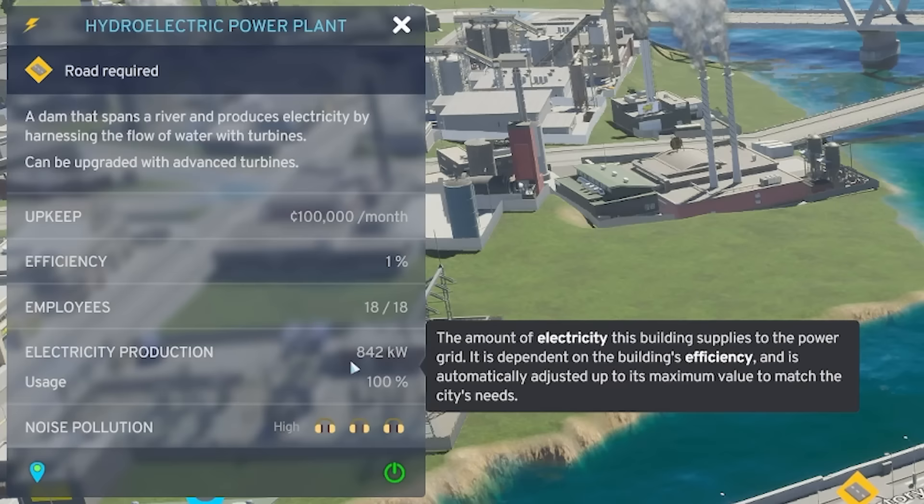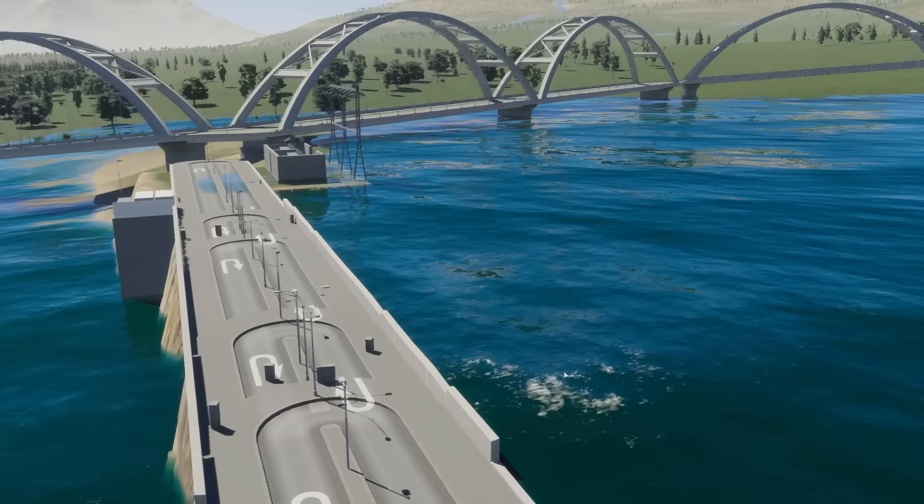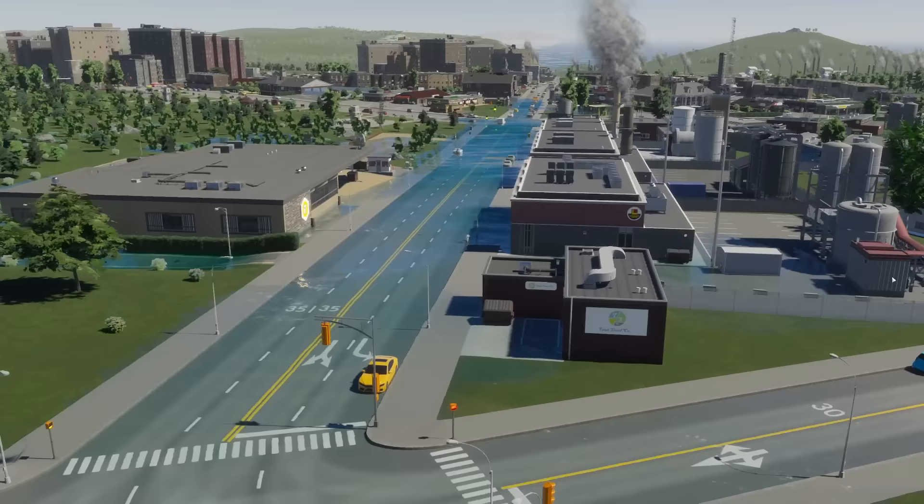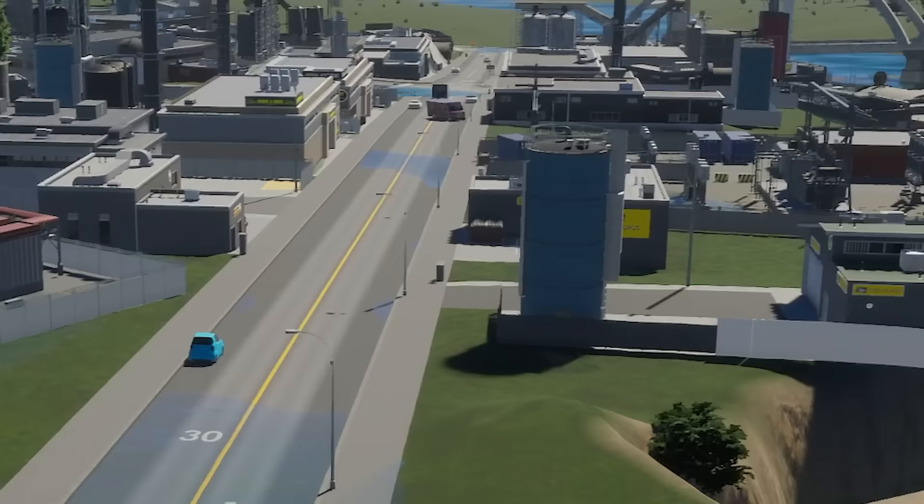My dam has now filled up and it's making decent electricity — 832 kilowatts. It is actually working. You can see the water level on that side is way higher than this side, so water's going through, moving turbines. There are loads of buildings in the background. Everything's good, except... there's a slight leak. That street is a little bit wet, as is that one.